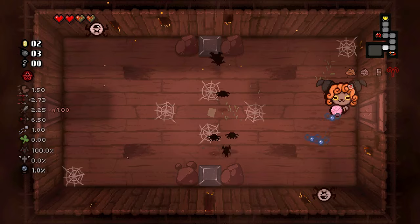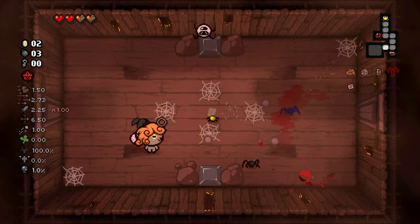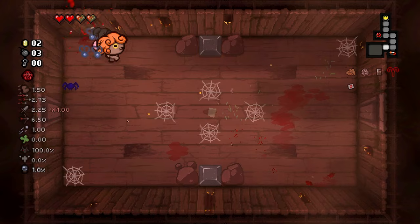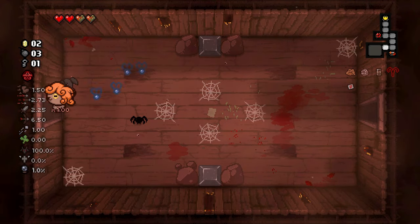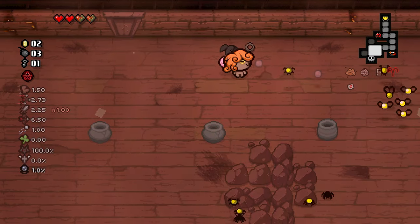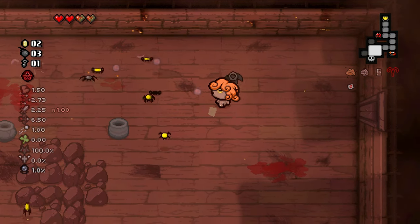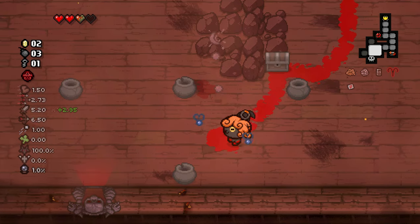I wonder if the dash lasts longer if I hold it instead of press it — it doesn't, but you can change momentum so that's good. No soul hearts at the time though, so that means one hit is all it takes for my devil deal to go away. Now, where are the most contact damage based items — is it devil or is it angel? I know for a fact that angel has a couple.